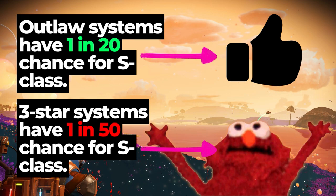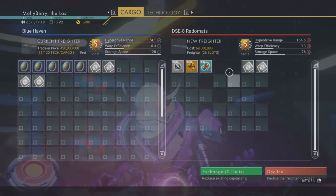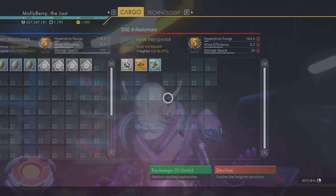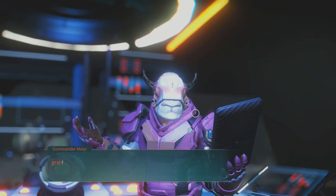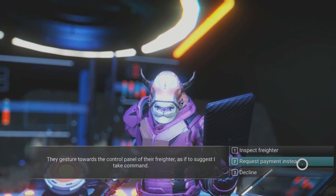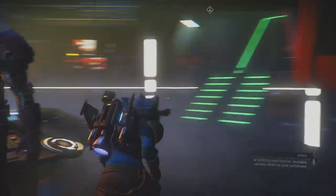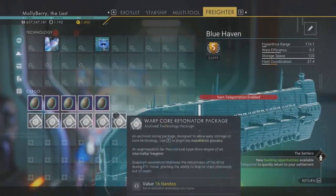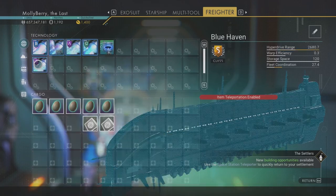Wrapping up — remember, if you want to find an S-class version the fastest, then you should stick to only outlaw systems, as the odds are 20 to 1 rather than 50 to 1 in a three-star economy system. This point is super important. I just don't want you to get stuck on a ship in a three-star economy and give up — because I've done that. Also, make sure you transfer all of your tech using the new store tech option and also move all of the main freighter inventory over manually to the new freighter before you swap and upgrade. The other cloud-type storage will automatically transfer and you'll also have the option to bring over all of the construction from your old freighter as well. So there should be minimal housekeeping required if you so desire.